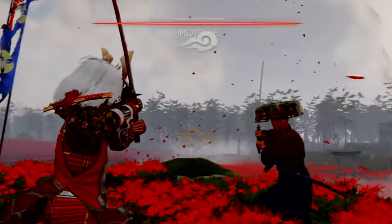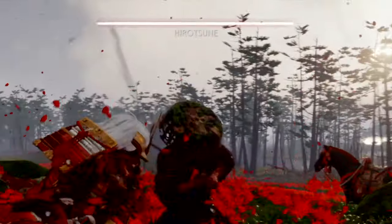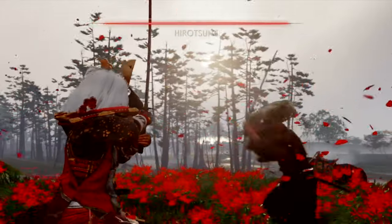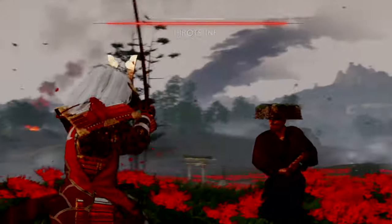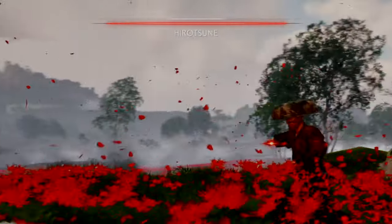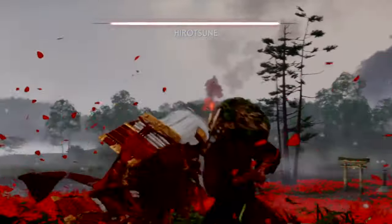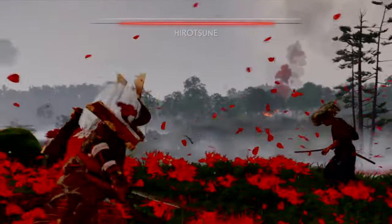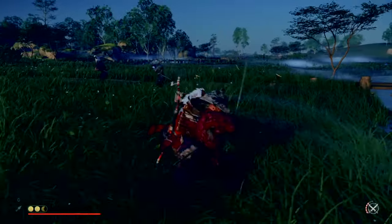With this build, depleting the stagger meter really becomes a piece of cake, at least when you equip the right stance — which in duels is mostly the stone stance for swordsmen and ronin. There is a significant difference in stagger damage when in the wrong stance versus the right stance. When fighting a ronin in a duel, I first made the mistake of not fighting in the correct stance, but once I switched, the boss fight immediately became a lot easier and its stagger meter depleted in no time.